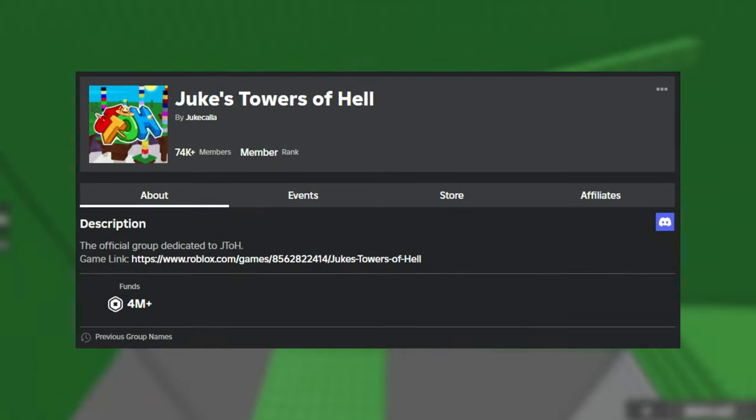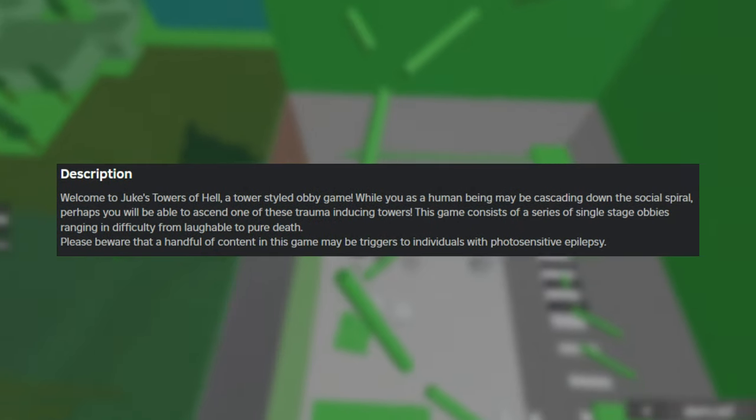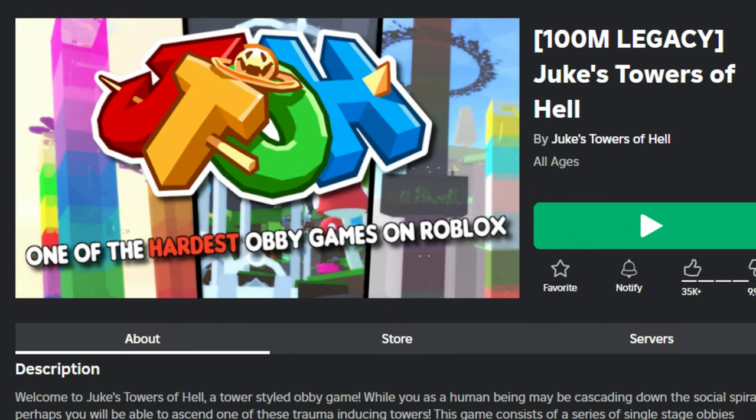The first game we have is called Juice's Tower of Hell. A game developed by Roblox from Juice's Tower of Hell, it is a tower-styled obby game where your objective is to journey your way up through challenging levels, and I would say this game is great for beginners or anyone getting into obbying.